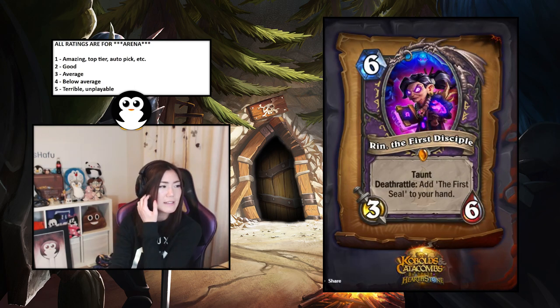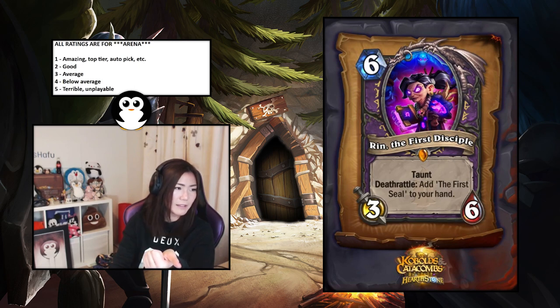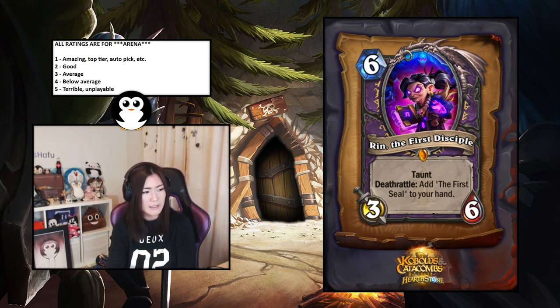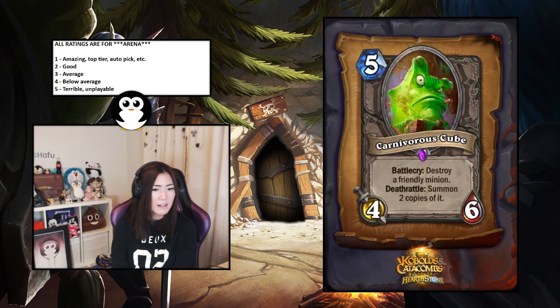First Disciple — it's a six-mana three-six taunt. Add the First Seal to your hand, which is summon a two-two; then the Second Seal summons a three-three; then the Third Seal summons a four-four, five-five, six-six, and finally Azari the Devourer is ten mana destroy your opponent's deck. This just seems way too slow in arena. A six-mana three-six is not the worst, but it's probably just a four — below average. More of a meme thing.